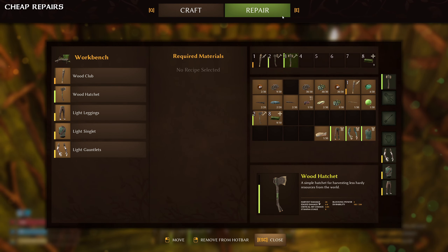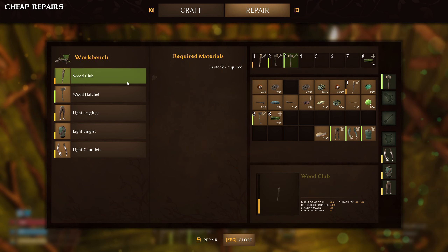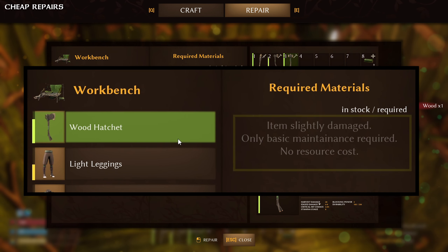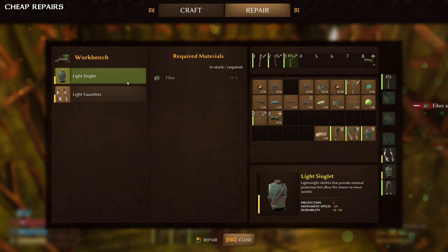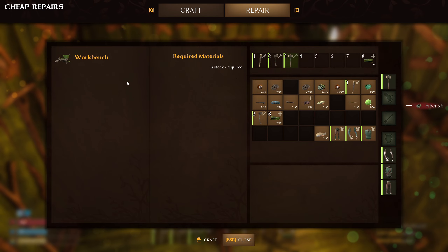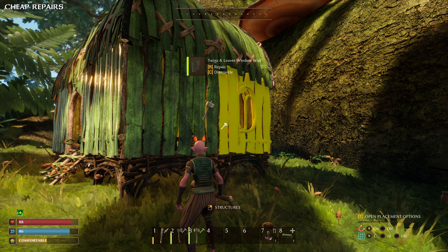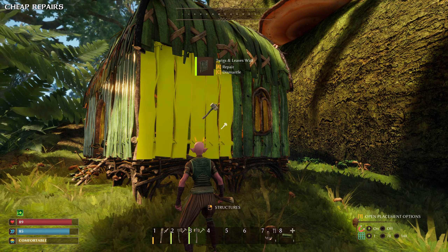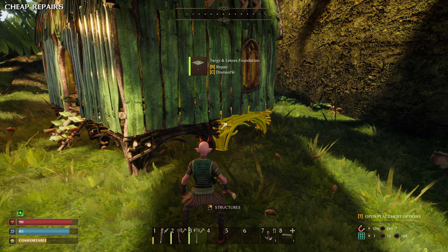Should your armor, weapons, or tools get damaged, there is a handy repair option when interacting with a workbench. If they are only slightly damaged, they actually won't cost any resources to repair. This is particularly useful if you have just crafted items with some harder to get resources. When it comes to repairing your base, the repair of structures is always free — simply equip your build hammer and use the repair function.